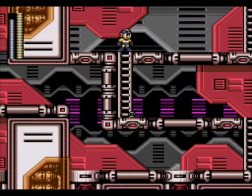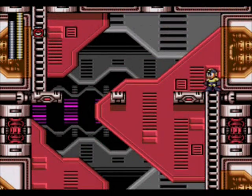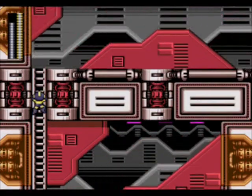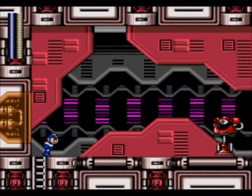Throughout the first part of this stage you'll have quite a few enemies that will die in just one hit to the Thunder Beam, so stick to that. Just keep on moving, climb up this ladder over here and get the Ice Slasher ready because we have a Big Eye up here as well as some Fire Sticks from Fire Man's stage.